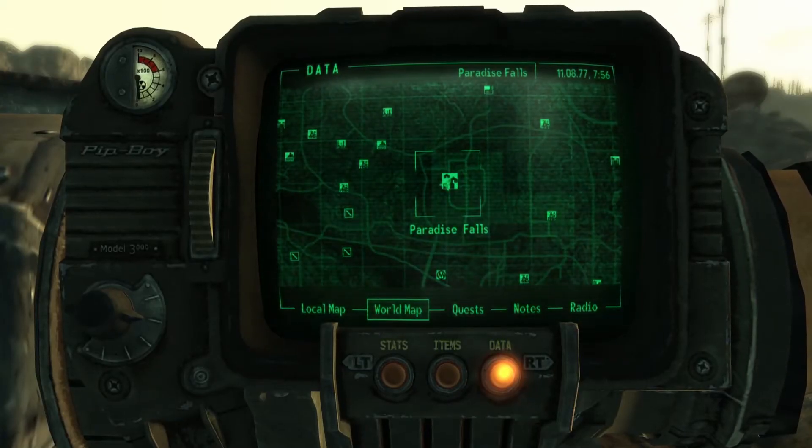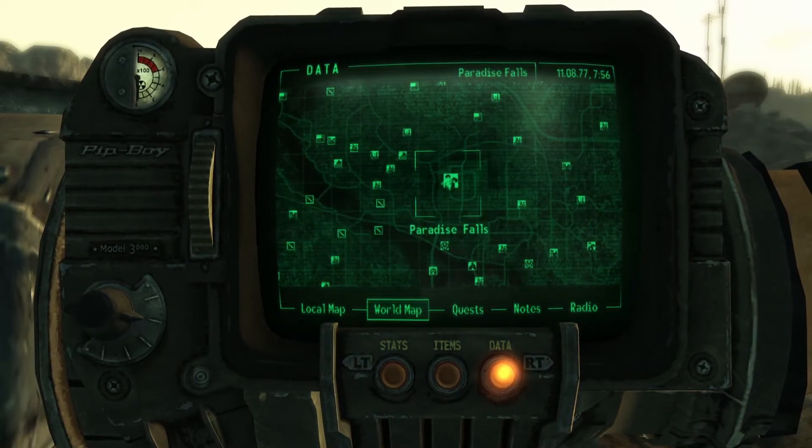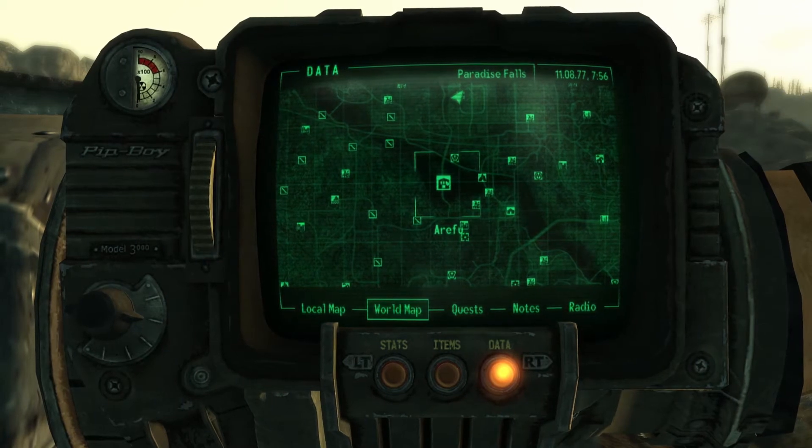The Mesmatron is found in Paradise Falls, and is given to you by an NPC that is guarding the city. Paradise Falls is located almost in the center of the map — it is directly north of Arafu.